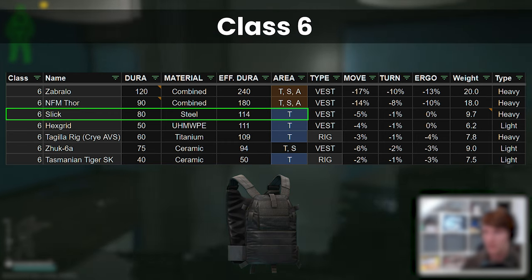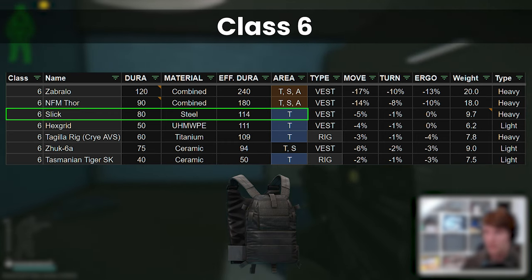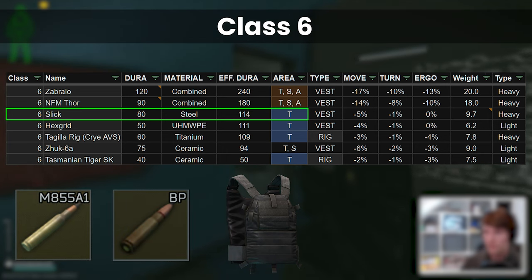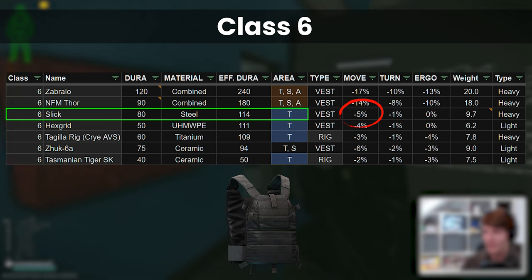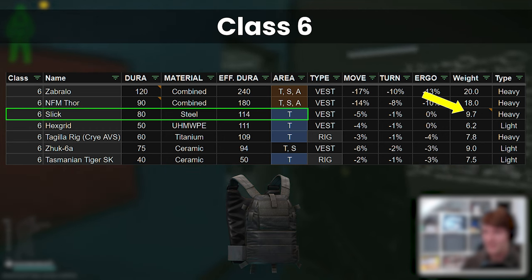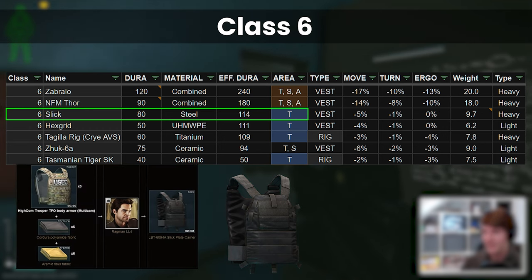This is especially true if you are playing against conventional PMCs using min-max PvP cartridges such as M855A1 and 7.62 BP. After the buffs this wipe, the Slick now only has a minus 5% move speed, with turn and ergo penalties basically non-existent. However, it was made heavier at some point to 9.7kg, so it's not the lightest of all the armours. Economically too, the Slick is extremely expensive.